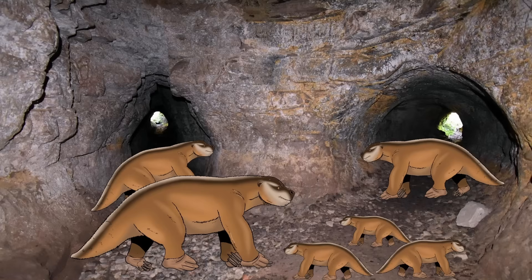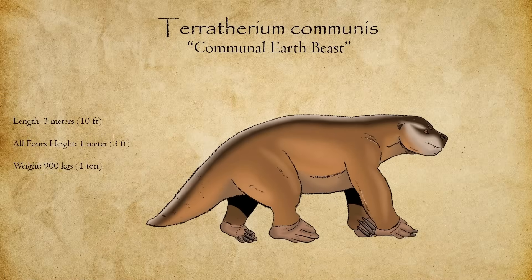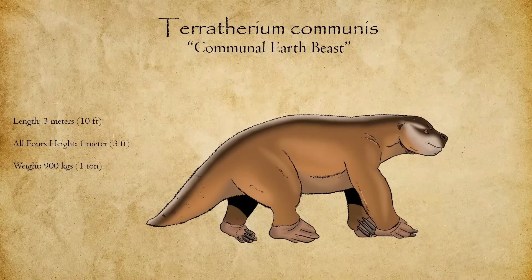Burrows not only shelter them from predators, but also buffer against seasonal heat and drought — something that above-ground ancestors had to endure more directly. While their reproduction remained slow compared to the surrounding dinosaurs, social cooperation and underground refuge significantly improved juvenile survival, allowing Teratherium to persist in an ecosystem dominated by far more numerous and fast-breeding species.